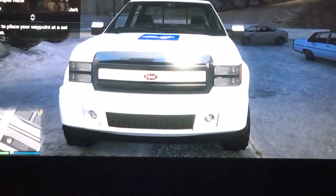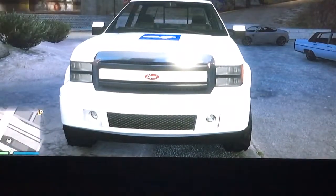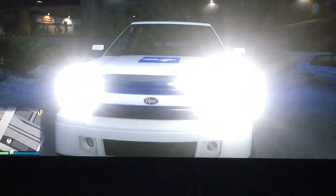This vehicle has remote start, as I've seen with previous vehicles on the channel. You go to the vehicle mode functions on the controls — the interaction menu — turn engine on. You can also turn on your headlights, neon lights if equipped, and radio station.